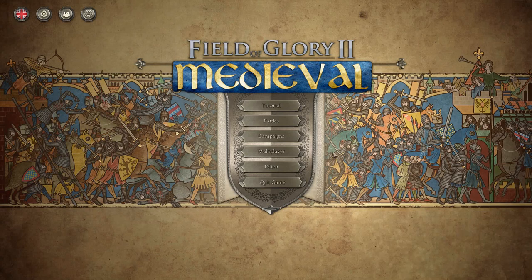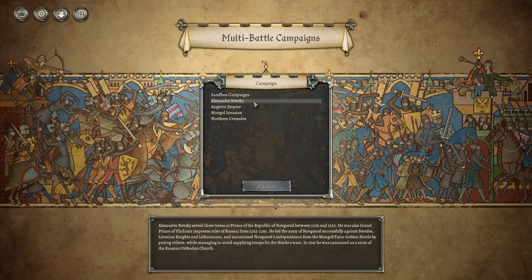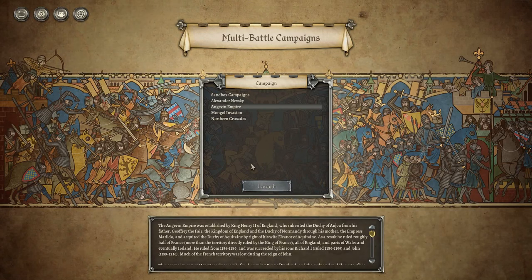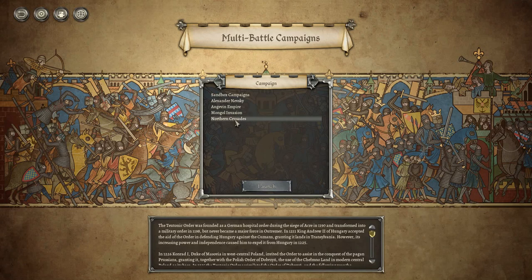Field of Glory 2 Medieval has finally arrived! Let's jump right in and take a look at what battles are available. We've got Alexander Nevsky's campaign — one of the greatest leaders of Russia, facing the Tatars. There's also the Engavin Empire established by King Henry II of England, the Mongol invasion, and the Northern Crusades involving the Teutonic Order — Estonia, Latvia, Lithuania, Poland — areas where there were still pagans at the time.